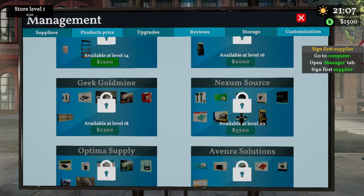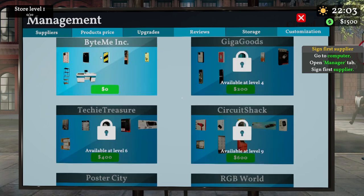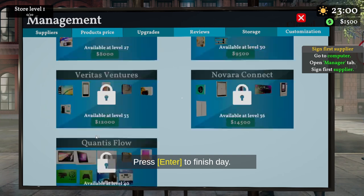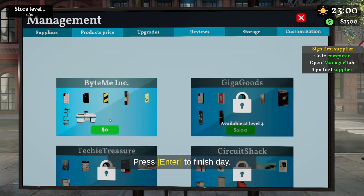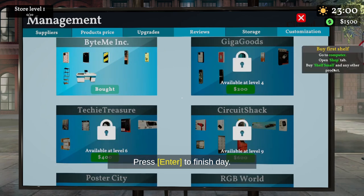Let's open manager and sign up for our first supplier. We only have 1500 dollars. We have a supplier here — Bite Me Incorporated! We also have Giga Goods, Techie Treasure, and more. The further down you go, the more expensive they get, all the way up to Quantis Flow, which should have the higher-end tech. For now, let's start with Bite Me Incorporated.